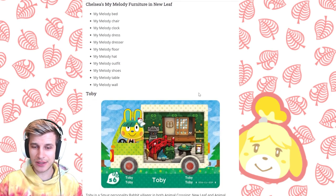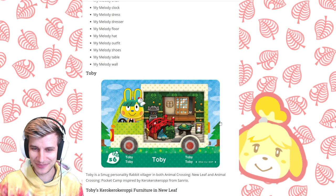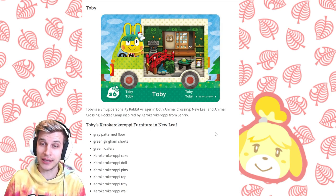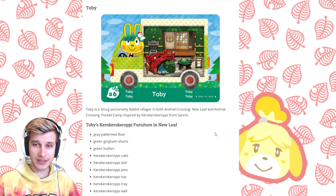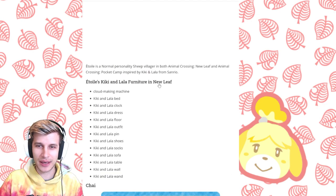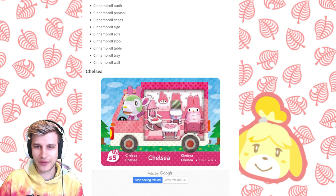The last one is Toby, inspired by Keroppi — one of my favorite Sanrio characters. Back in the day I'd be at the Hallmark shop getting Badtz-Maru and Keroppi. And Pochacco — that was my little brother Jake's favorite. Toby is a smug rabbit and has a very zen, froggy set: the gray pattern floor, green gingham shorts, green loafers, the cake, the doll, the pins, the top, the tray, the wall, red striped socks, shoji bench, stone lantern, suspender shirt, tranquil bridge. This guy packs in a lot of items, and they're themed but zen as well. I love the little Keroppi cake there in the center.